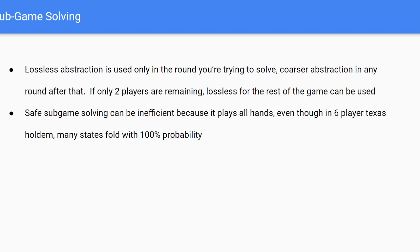You want to avoid using safe sub-game solving because it's very inefficient. Safe sub-game solving gives all hands an equal chance of being played. In six-player Texas Hold'em, there are actually a lot of cards that are folded with 100% probability, and if you use unsafe sub-game solving, you're not going to be exploring those cards — you'll be focusing mainly on the cards more likely to happen.